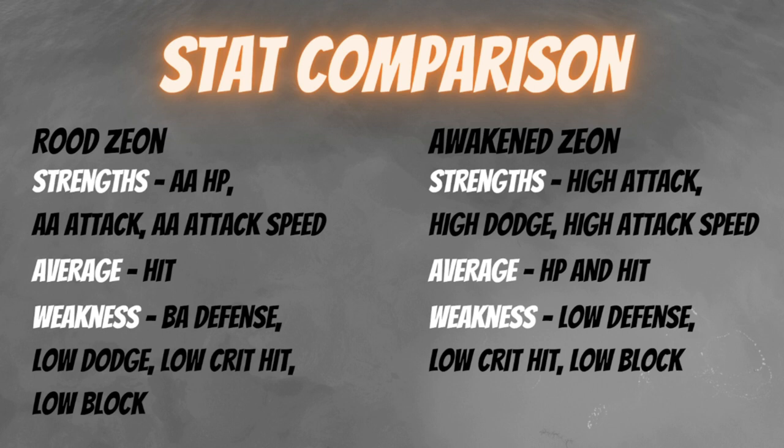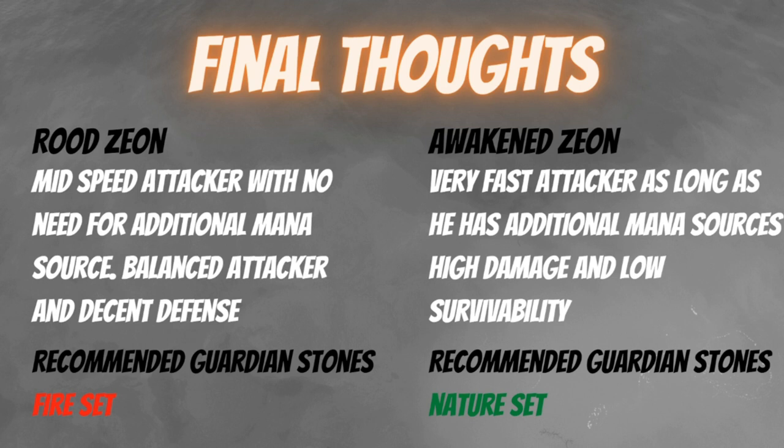For my final thoughts — Rude Zeon is a mid-speed attacker with no need for additional mana sources, offering balanced attack and decent defense. His first guardian abilities make him tankier than most attackers. Awakened Zeon, on the other hand, is a very fast attacker with high damage but low survivability. For Awakened Zeon, you need additional mana sources — like Iris, FC Iris, or Dorka — for him to pull off his S1 and S2, as they are more costly compared to Rude Zeon's.